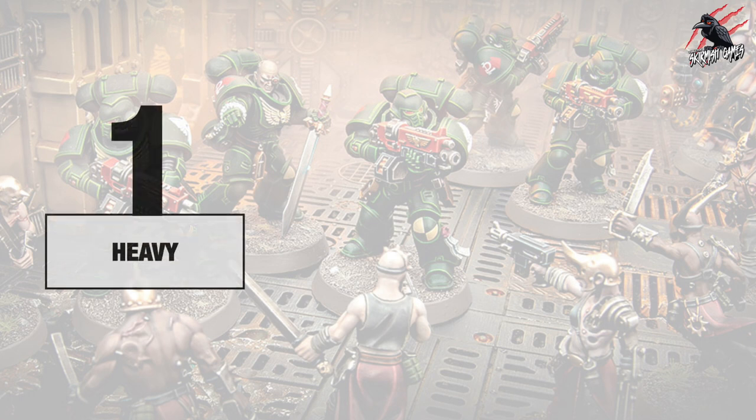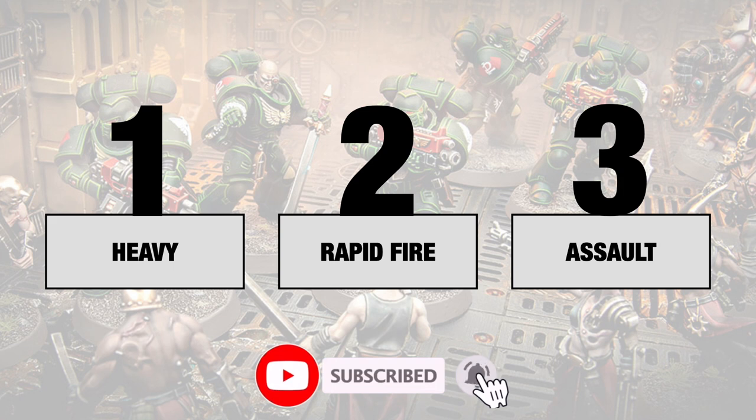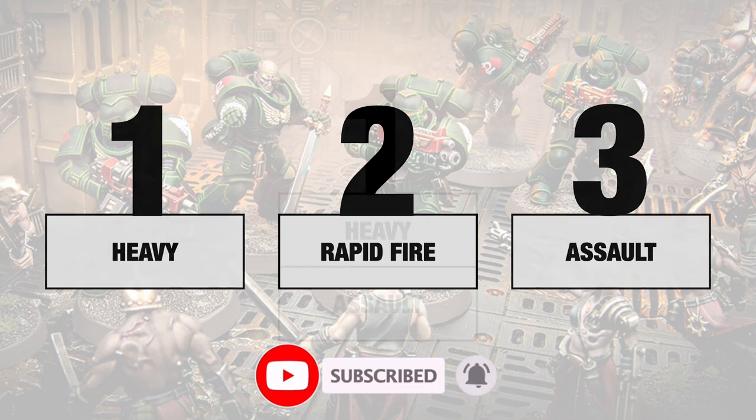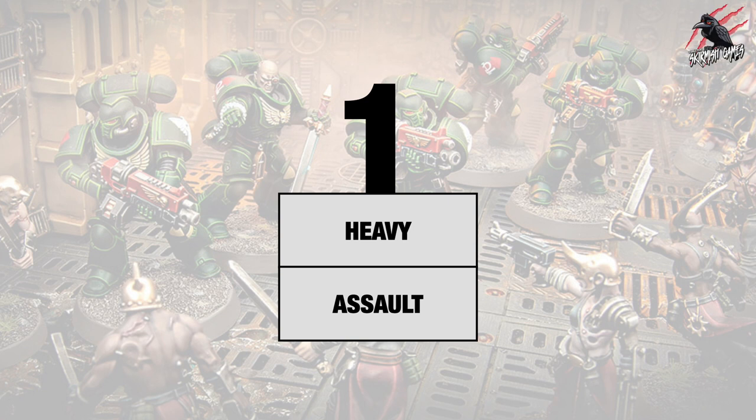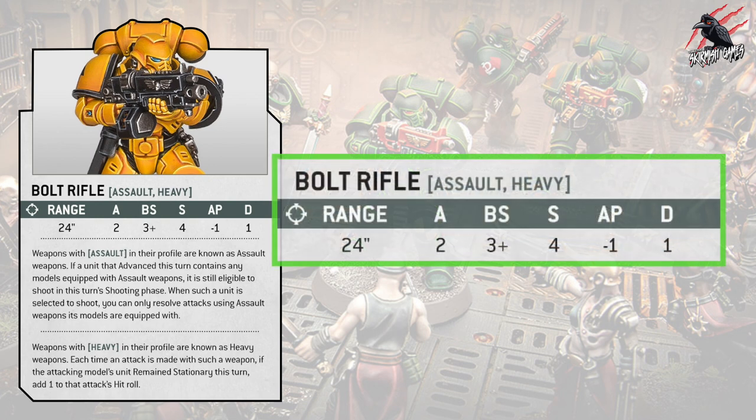Let's have a look at the bolt rifle first. Now, usually we're used to seeing weapons described as heavy, rapid fire, or assault. But now these are going to become weapon abilities instead. With the bolt rifle, we're going to see that change as it's going to have both the assault and heavy abilities. Looking at its characteristics: two attacks, ballistic skill 3+, strength 4, armour piercing minus 1, and damage 1, with both assault and heavy abilities.